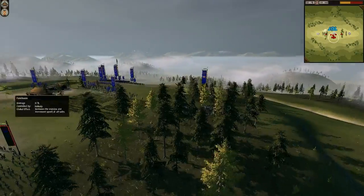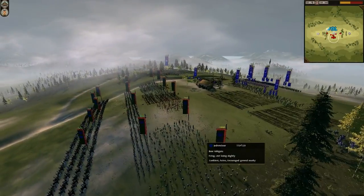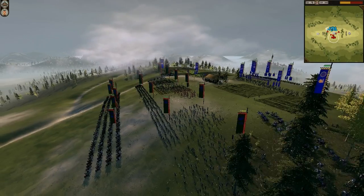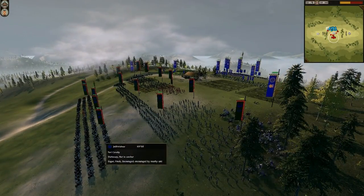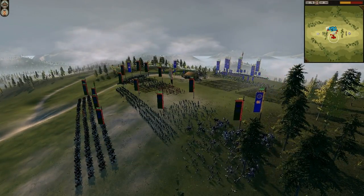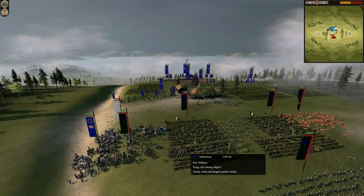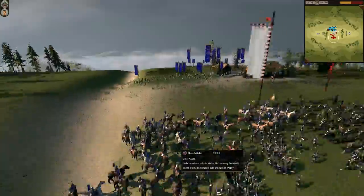I moved my cavalry on the flanks, and now I am using them to target my opponent's archers, because my opponent has no spear units and this cavalry is downhill, so it would take some time for them to come forward. So I am basically killing some archers here.